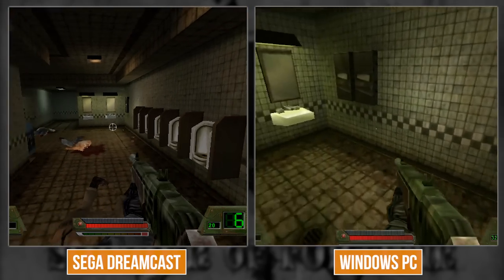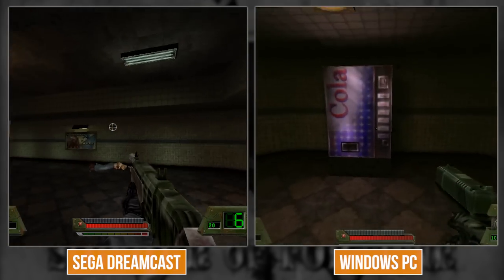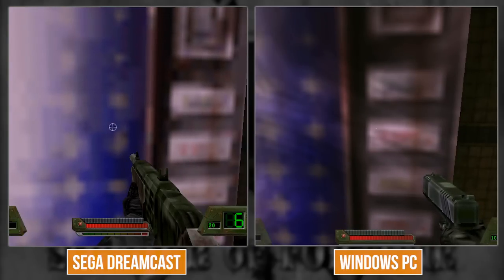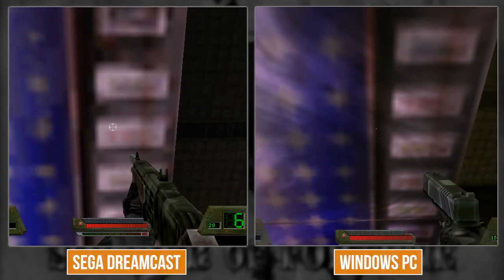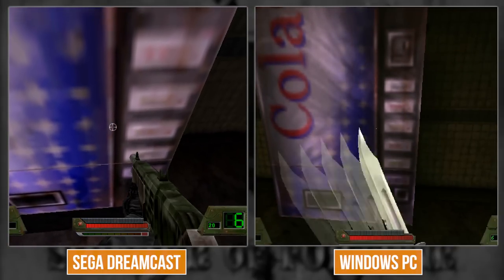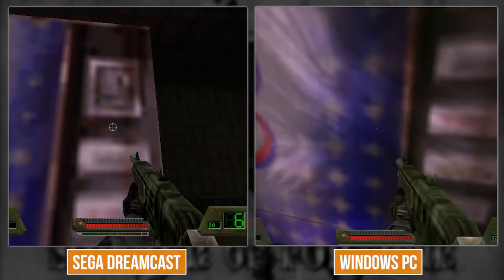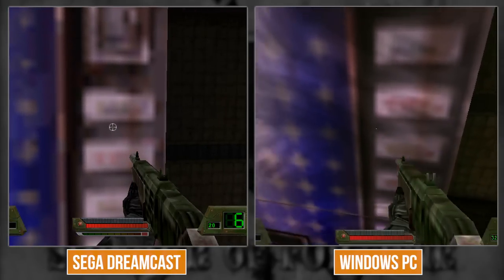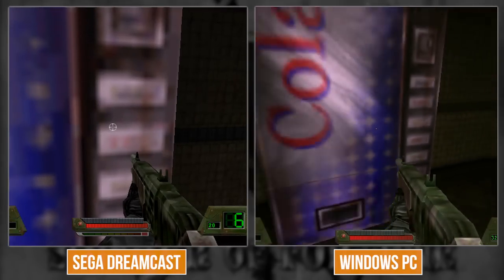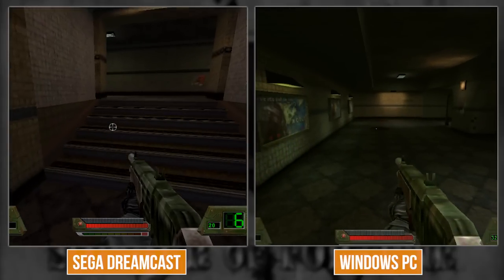Another thing is the texture quality difference. Dreamcast has a lossy texture compression scheme called VQ texture compression - it's efficient and well suited to a platform with low memory like Dreamcast, developed for the PowerVR chip. But it sometimes causes visible artifacts that look different from other schemes used on PC. Here it kind of gives the game a Quake 1 level of grunge that I actually like.